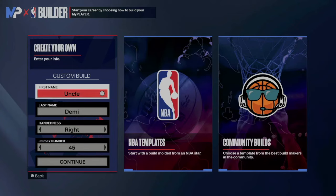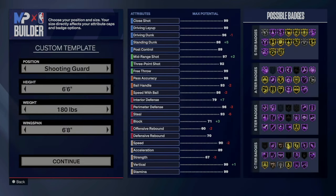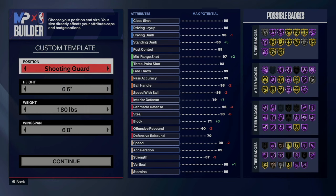Yo, what's good my nephews and nieces — this is your favorite uncle, Uncle Jimmy, and today I have another quick special banger for you. Today we're going to talk about how to make a good hash for rec or pro-am.